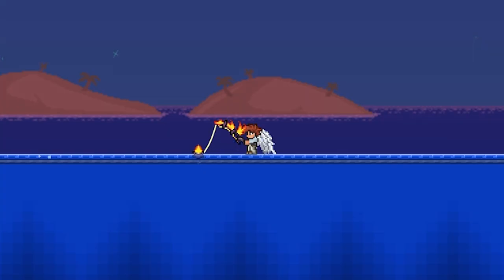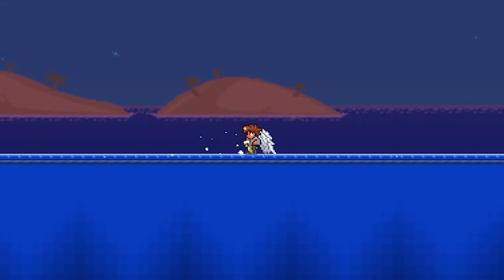So the way of obtaining these weapons is actually through fishing, which I find that most people don't do in the Calamity mod. There are five weapons total, and they all are fished up in different biomes, and they're also fished up at different points in progression.